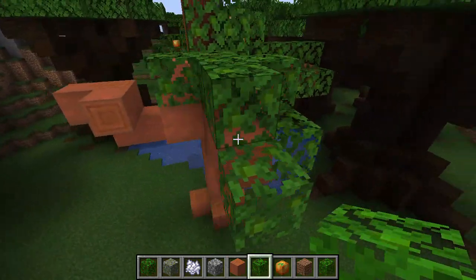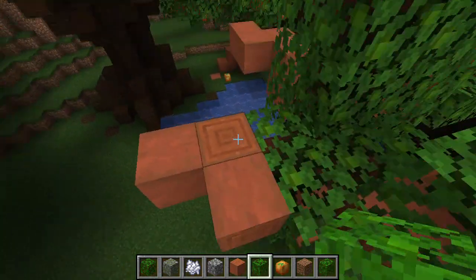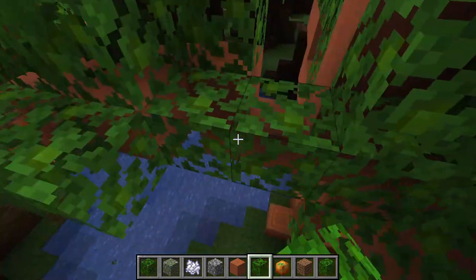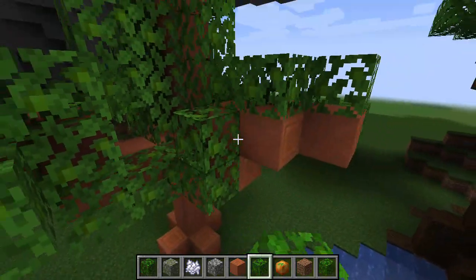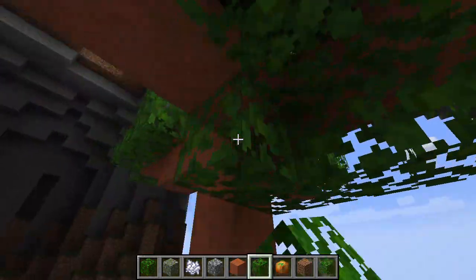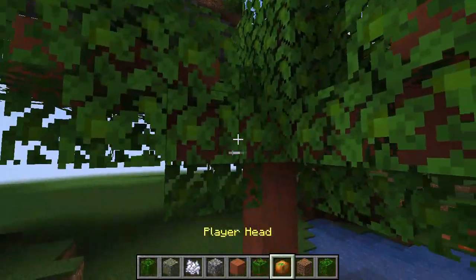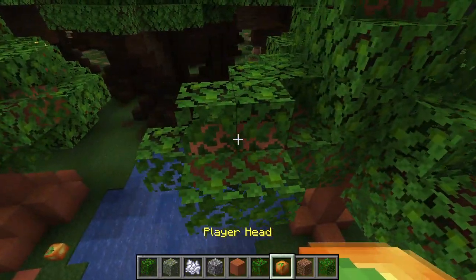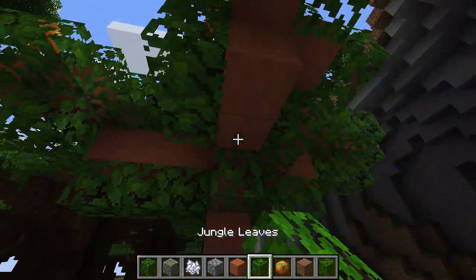And I use jungle leaves to cover all the branches and the main stem. Then finally we put the glow fruit head on the tree — it needs to look like the actual fruit — and put one down here as if it fell off the tree.